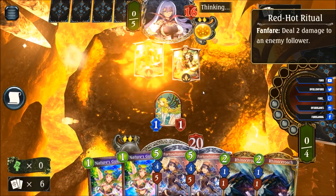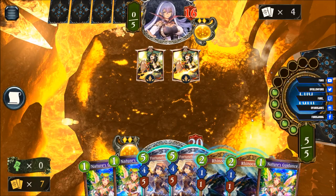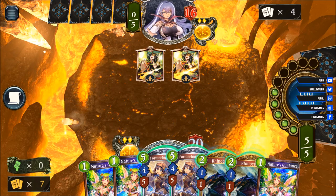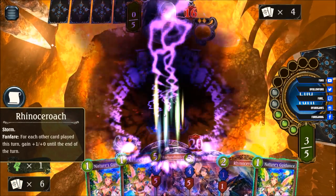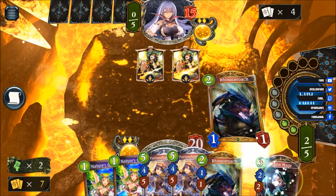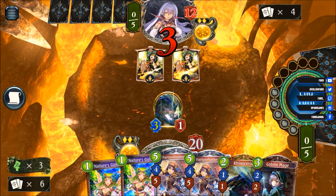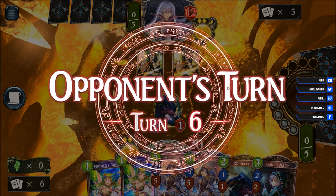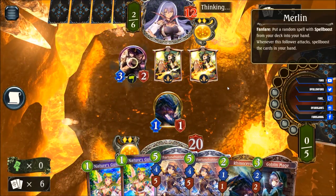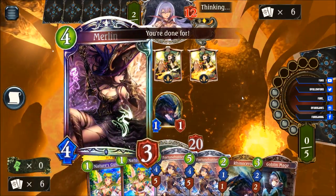Witch bolt and another red horse ritual killing our small fairy. In that case I will play the Rhino and hit the face. We'll play the Nature's Guidance, get the Rhino back, get a goblin mage, and add another Rhino — that one has now three attack. We'll hit him for another three, he's down to 12. Merlin — oh will you take that out? Evolving the Merlin to four-three.